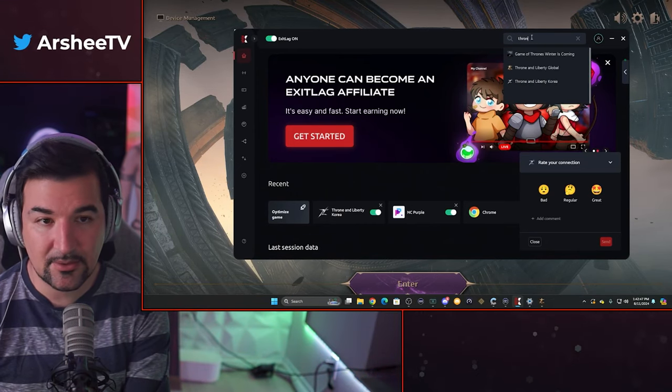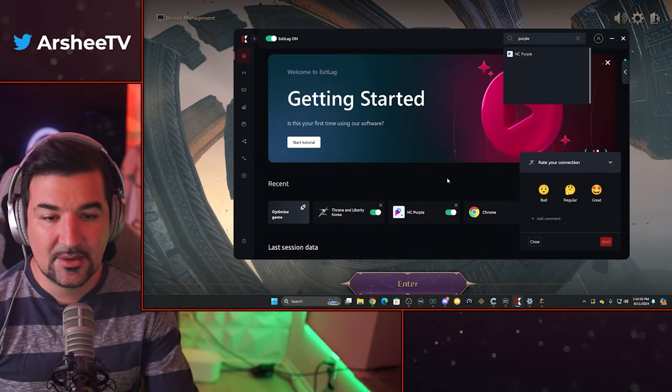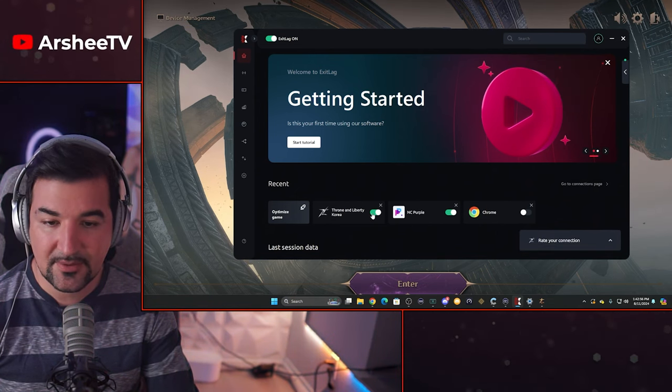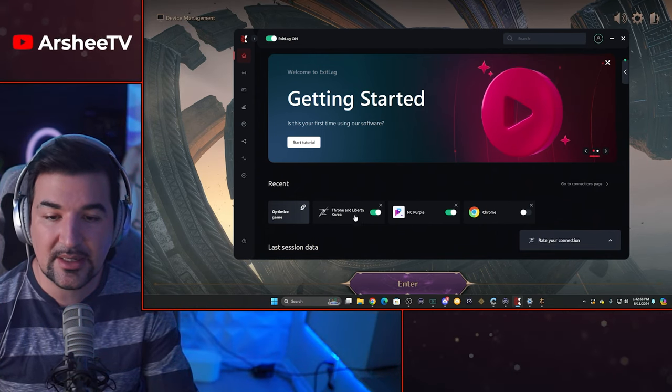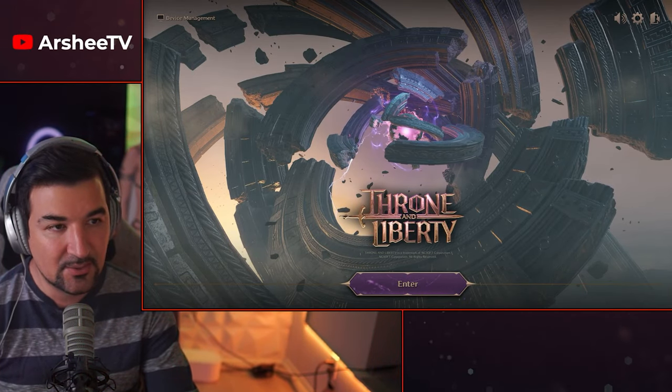You'll literally type in 'Throne' and it'll say Throne and Liberty Korea, and then you'll type in 'NC Purple' — those are the two that you're going to select your VPNs to. Then you're gonna say Korea and select one out of the six different Korean IPs.